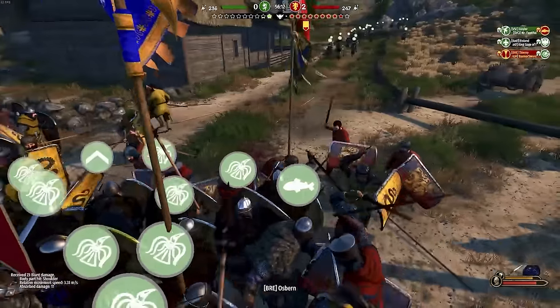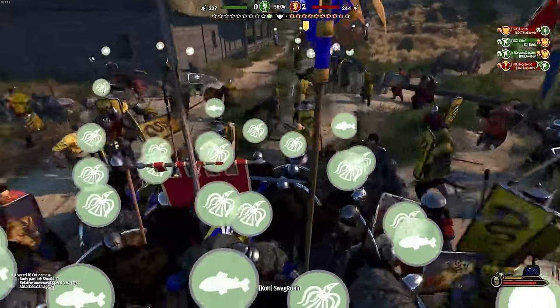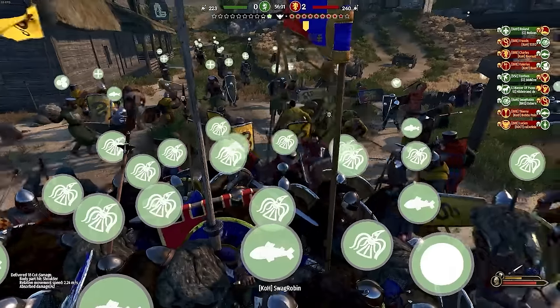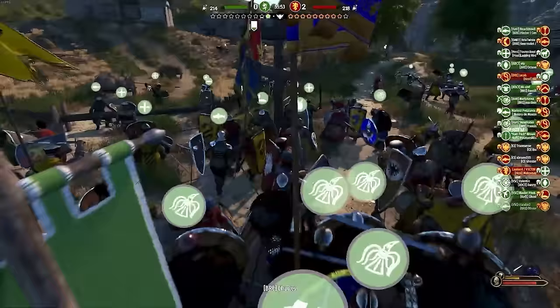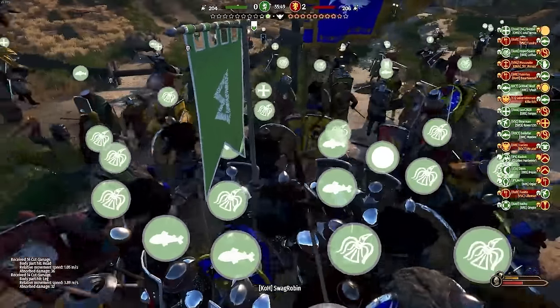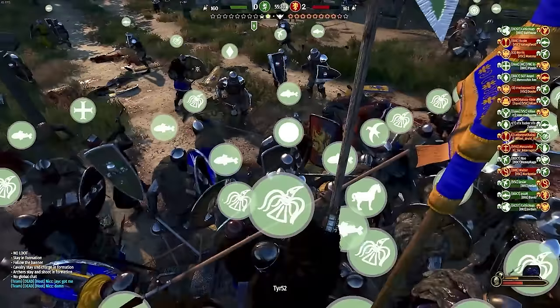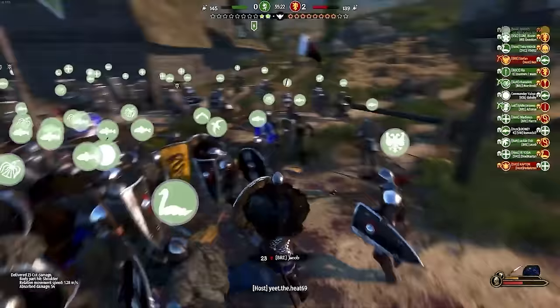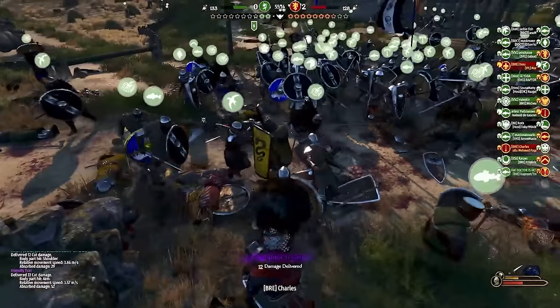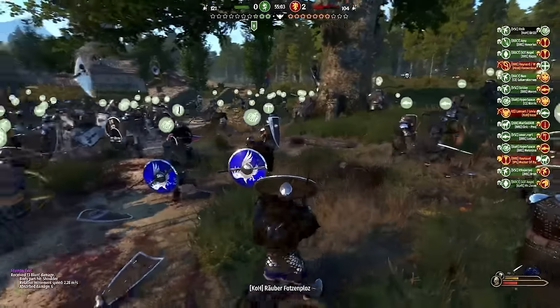We also get a really big economy change: warehouses and improvements to workshops. Warehouses allow you to store raw materials to use in your workshops. For example, if you've got a smithy you can put the needed materials — iron bars and whatever — in your warehouse, and it will use those resources rather than buying from the market. That means you can go somewhere in Calradia where resources are really cheap, buy them, bring them back to your warehouse, use them in workshops to produce goods, then take those goods somewhere to sell them, creating a really good merchant gameplay loop.